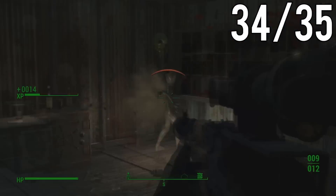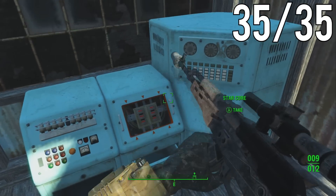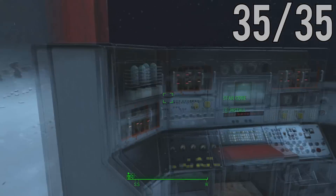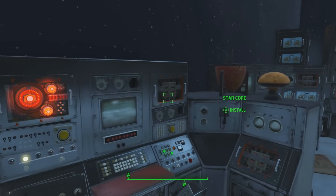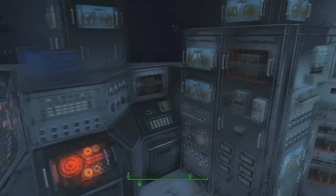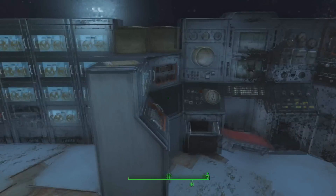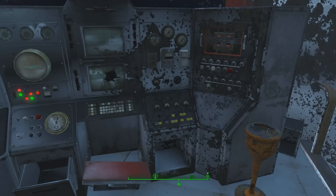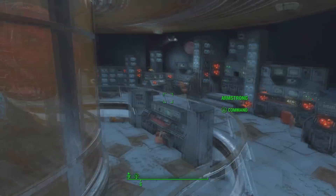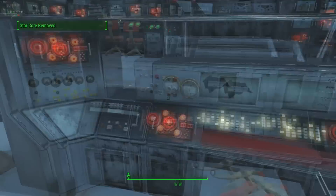Hope you found this guide helpful and you enjoy your new unique Quantum Power Armor. To unlock it, just insert all 35 StarCores into the empty locations at the Star Control in the Galactic Zone. Then once you've placed all of them, go to the mainframe and you can unlock the case — that's where this video began. Hopefully you found this helpful, and if you haven't already, try giving me a chance and subscribing. Peace!